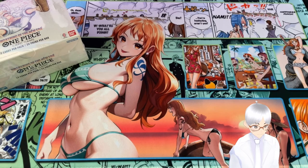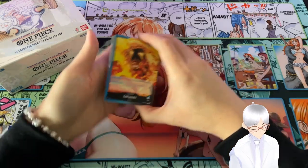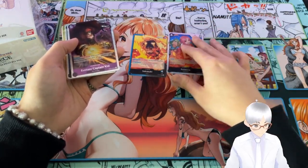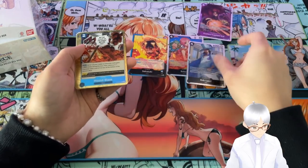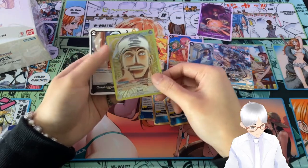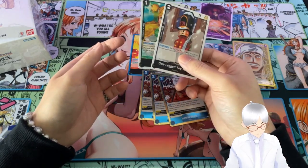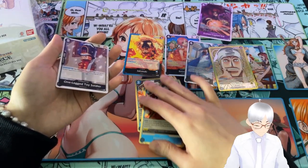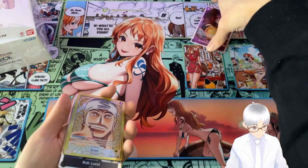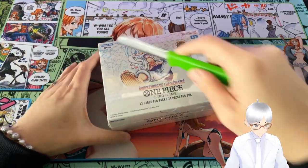Hey everybody, it's BBZuki again — part two of opening our OP05 boxes. Just a recap of what we pulled from our last box: we're feeding our Sakazuki deck, we've got our leader itself, Rebecca, Captain Kid, Rob Lucci, near a playset of the Houndblaze that we need, a special art Kaido, a full art of the NL leader, and our playables for the deck. So we're gonna get opening and cracking on our second box now.